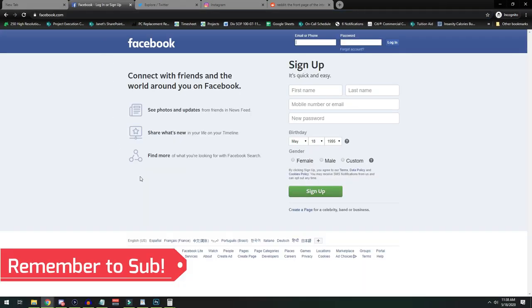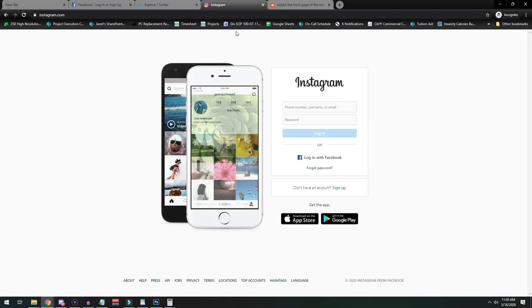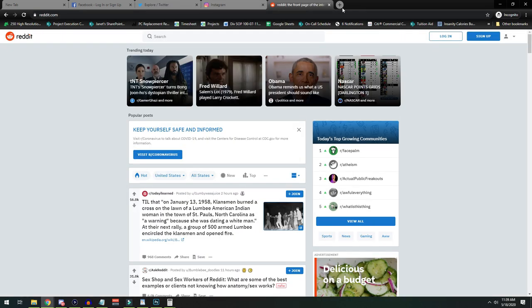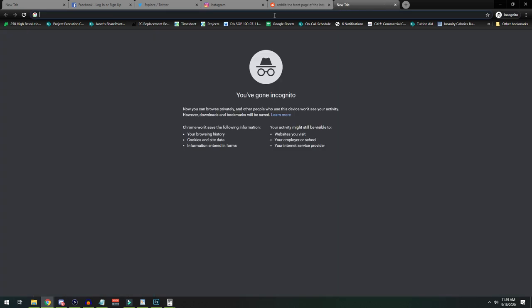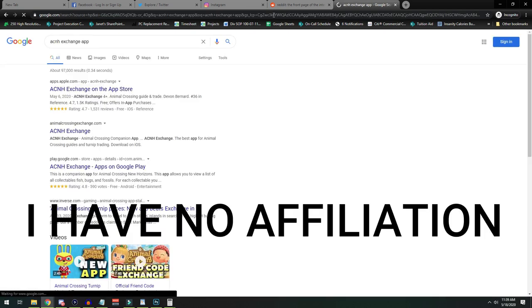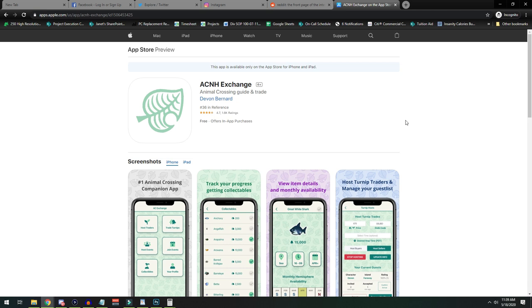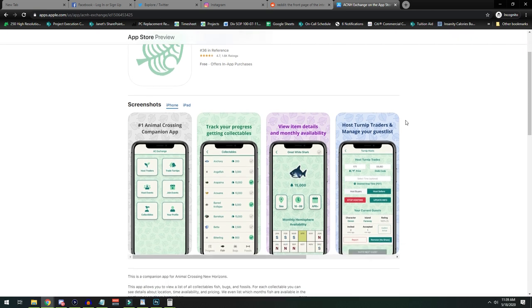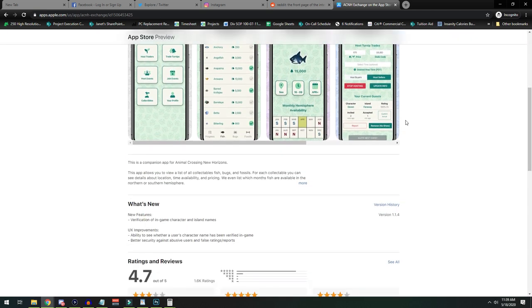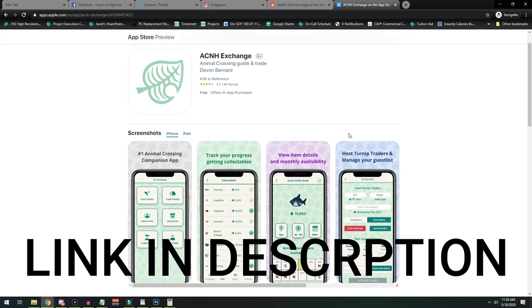There are many methods to finding other players online with awesome turnip prices. You can try all the various social media avenues such as Facebook, Twitter, Instagram, Reddit, and Discord, but if you're lazy like me and you want to be notified when it's time to sell your turnips, then you'll want to use a smartphone app. I actually use a smartphone app called ACNH Exchange. This app allows for turnip sellers and buyers to collaborate. It marks your place in line and notifies you when it's time to sell your turnips. So for this guide, it's what I'll be using to sell my turnips.